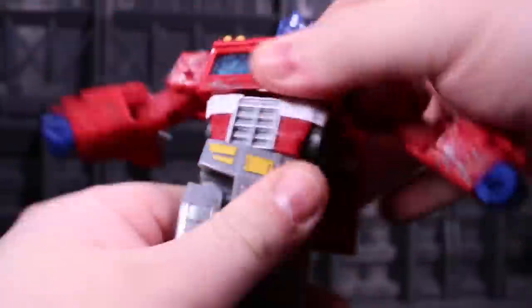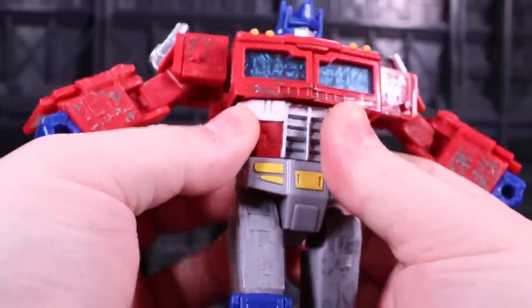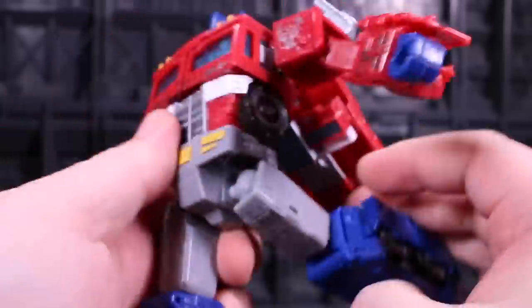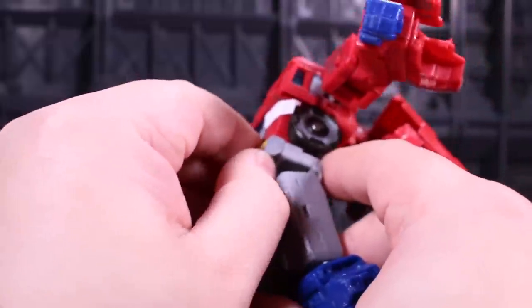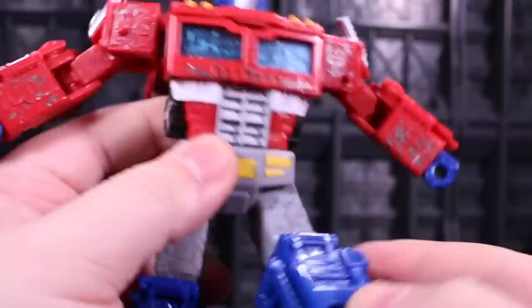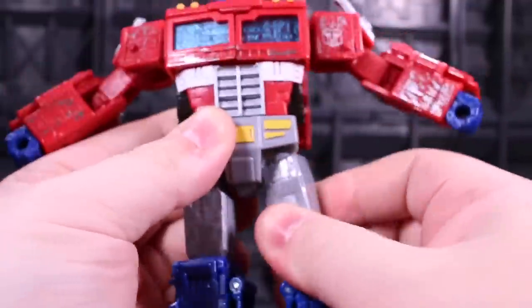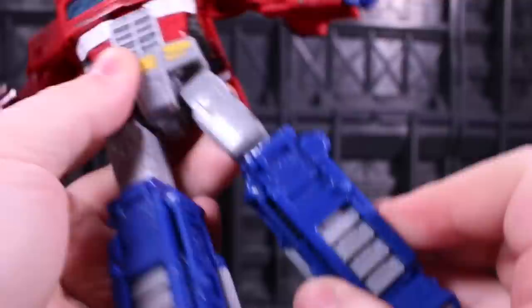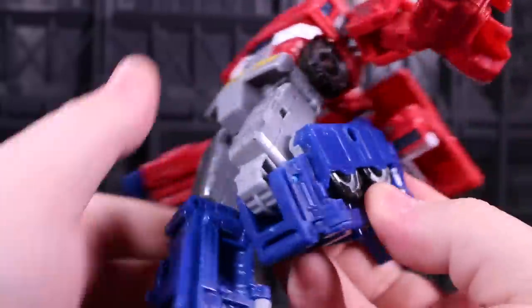The waist moves, but there's no ab crunch — you already know why. There are wheels just waiting to spill out of his kidneys; you can't fit an ab crunch in there. The legs can kick forwards and backwards. They can't high kick. There's no skirt articulation, but the knee bends all the way like that. The thigh swivels, and right above the knee bend there's another boot-cut swivel, so it's like two different thigh swivels. The knee is basically a double-jointed bend. That's some good stuff.